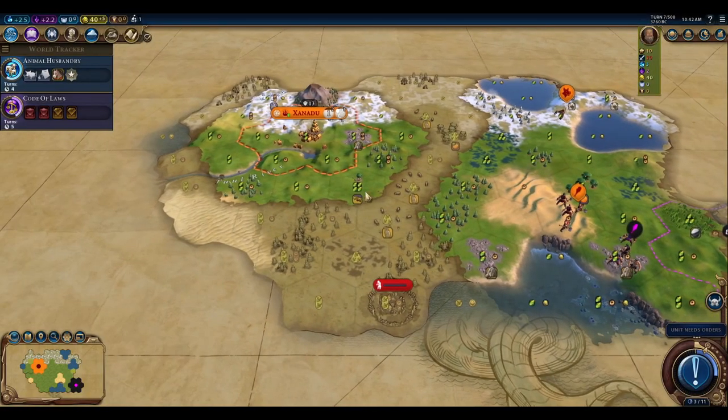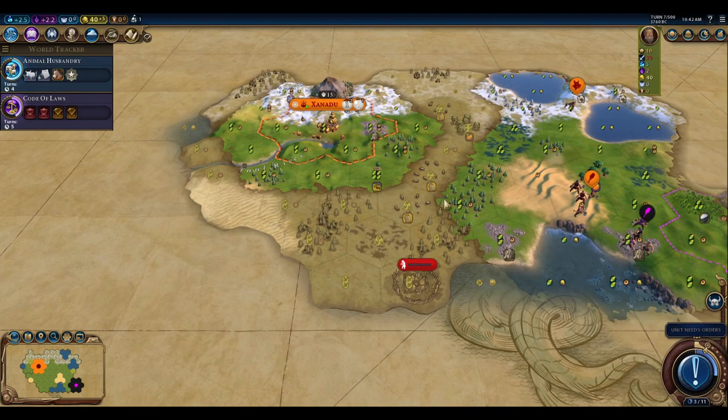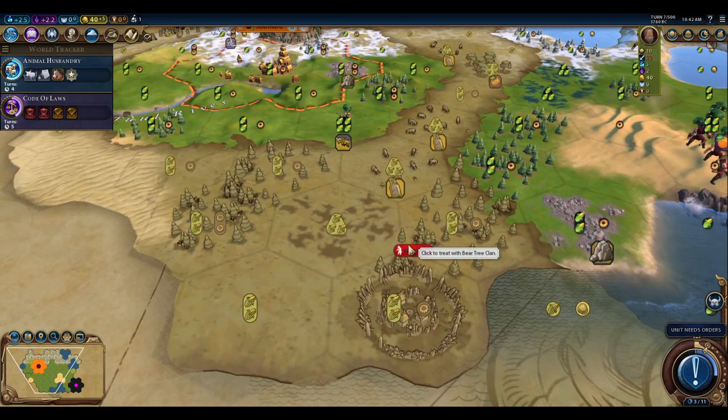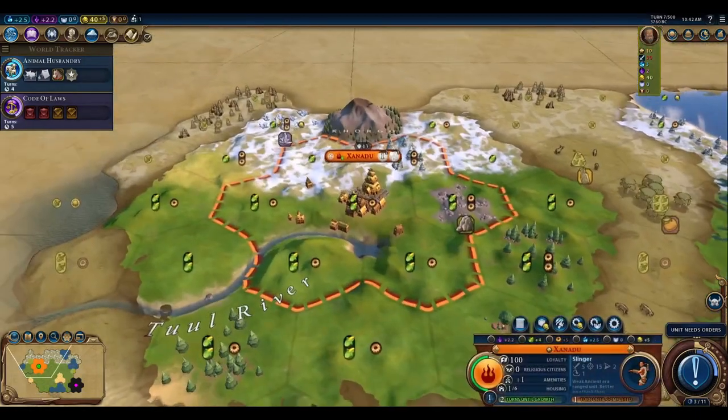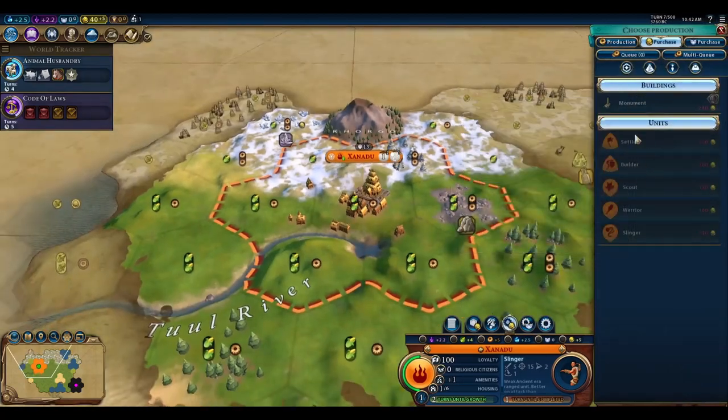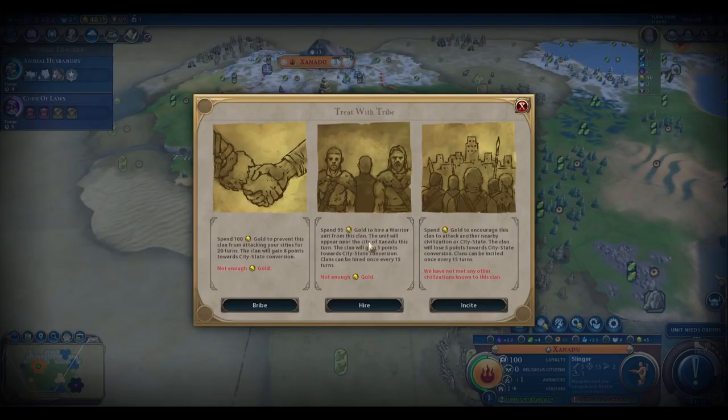We have gotten our first Barbarian Clan reveal here, the Bear Tree Clan. Once you have revealed a Barbarian Camp, if you have Barbarian Clans mode on, you can click on that little flag above the camp and that gives you the ability to treat with the tribe. The default options are to bribe them to prevent your city from being attacked — keep in mind this only prevents your city from being attacked, not your units. And then hiring a warrior initially, which can be different troops depending on the tribe. That's a little cheaper than buying the unit, probably because you don't get to control what city they come in. A warrior costs 160 normally, so you can buy the same unit from the tribe for just 95, but you can only do so every 15 turns.